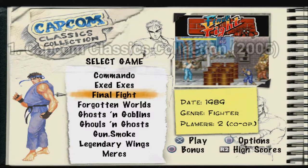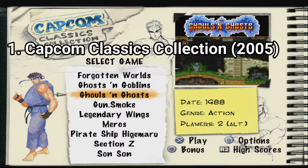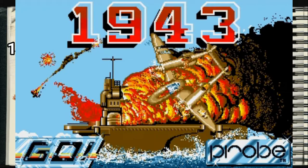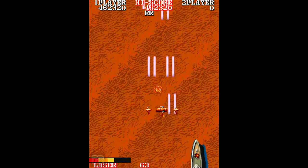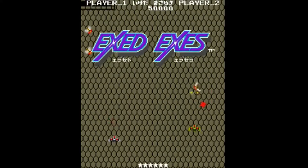Capcom Classic Collection, as the title says, is a collection of multiple retro games, and they are: 1942, 1943, Kai, Bionic Commando, Commando, Exceed Axis.